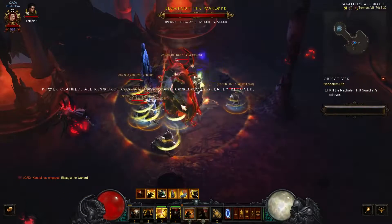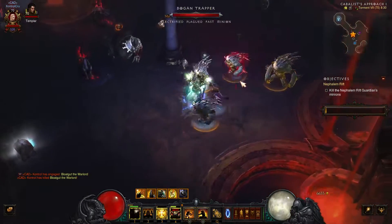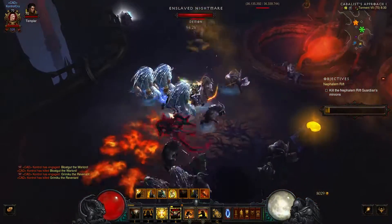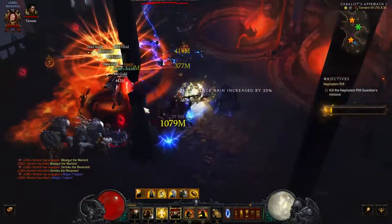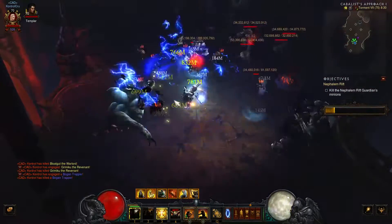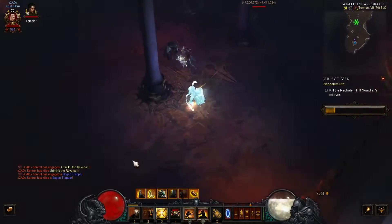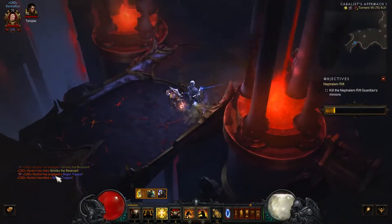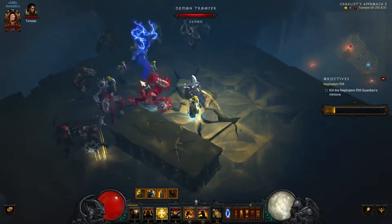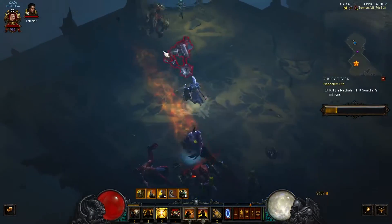Let's watch this build in action. Right off the bat, decent damage. Everything just melts — I haven't even rolled any gear. This is probably a search and destroy build where you just look for the champions and kill them. I try to do that in every rift because just killing regular monsters is boring. The only downside I see is it's kind of a slow build. But I'm hitting for two billion — that's not bad.